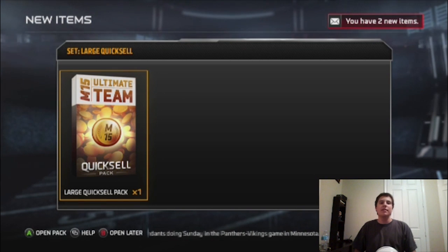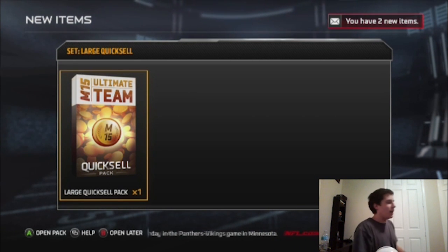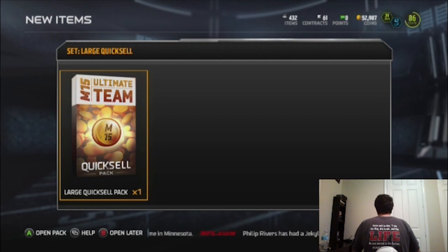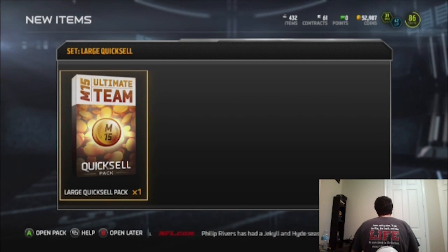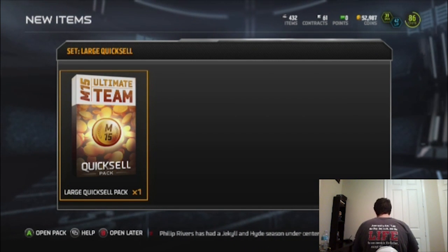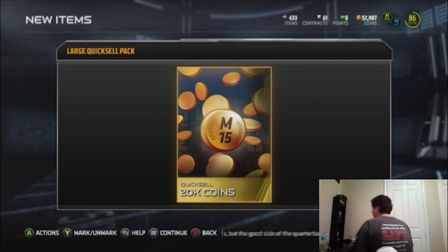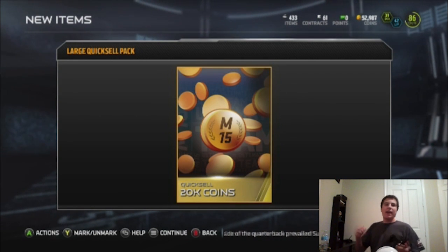I spent 5600 coins to get this pack. I'm taking the flashback pack tactic — I'm not gonna look, I'm gonna open it up and let you guys see it first. I don't know what's coming out of this. Here we go, let's open it up. What are we gonna get? Is it better than what we got last time? I'm turning around, here we go.